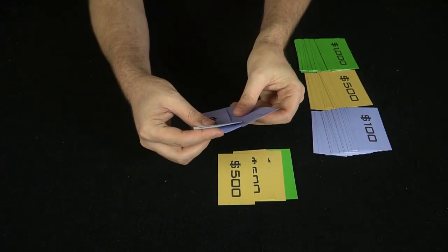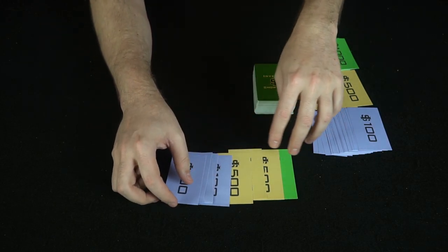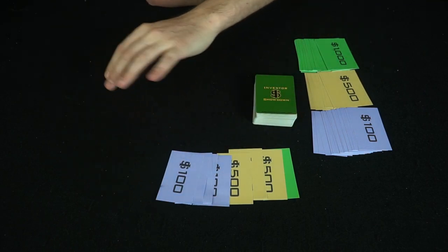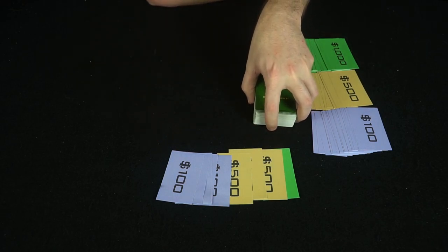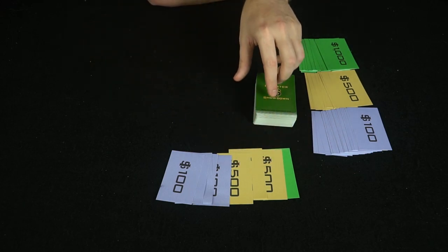Every player starts with $2,000 or $3,000. I've set it up as three $500s, one $1,000, and five $100 bills. We'll show just one player to demonstrate how a turn works and keep things moving. On your turn, you start with nothing but money and draw a card.